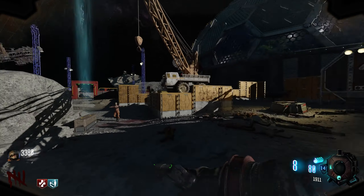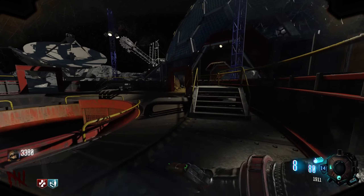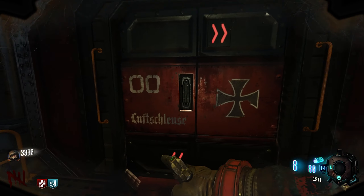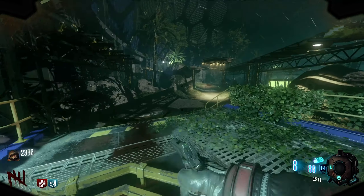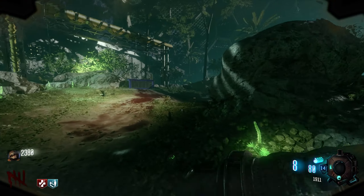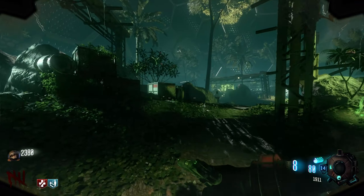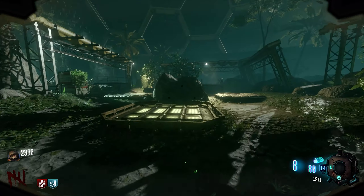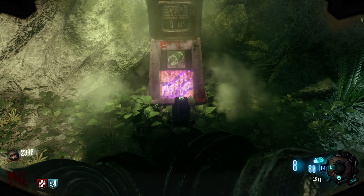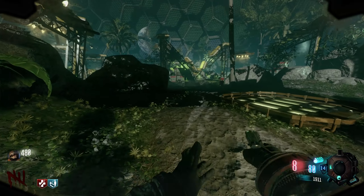Now our goal — let's run over and grab PhD so that once we upgrade the M1911 and the Mustang and Sally we won't completely down ourselves. I know there are gobble gums that protect you for like three rounds, but I'd much rather just have PhD. Oh, I was so confident — I was just going to instantly go down. Oh my gosh, it's so much prettier in Black Ops 3, it's amazing.